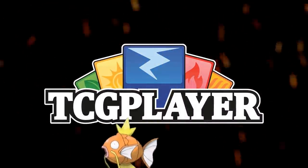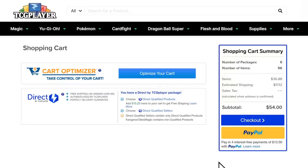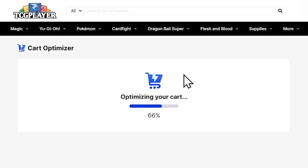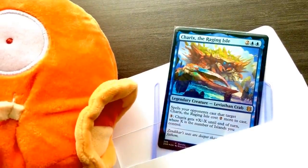Looking for Magic cards or Magic harps? TCGPlayer has all the singles you need to upgrade your decks. Import a list with mass entry and let the card optimizer do the rest. Use my affiliate link down below when shopping and you'll be supporting the channel at the same time.